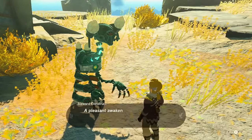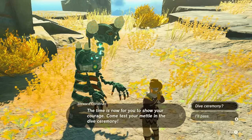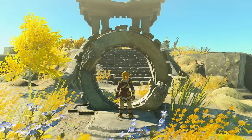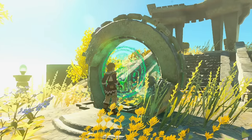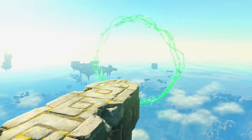This is what's called the Diving Ceremony, which is traditional of the Zonai people. There's going to be a trial run that is not timed, so you can go at whatever pace you want. Activate the hand thing and it will show you your starting ring.